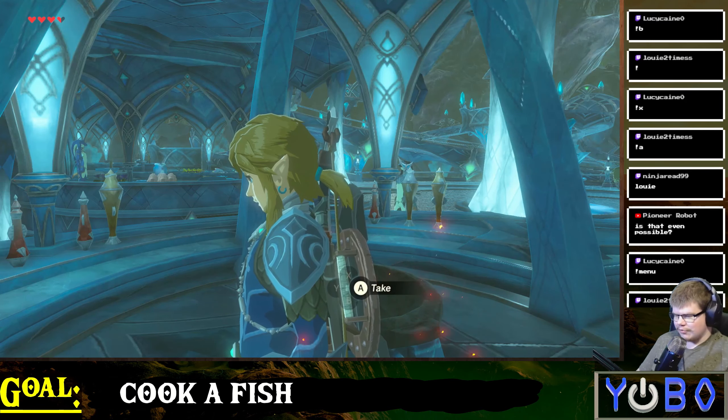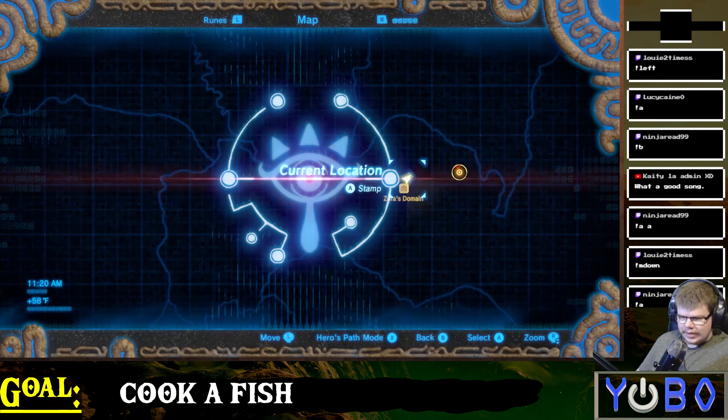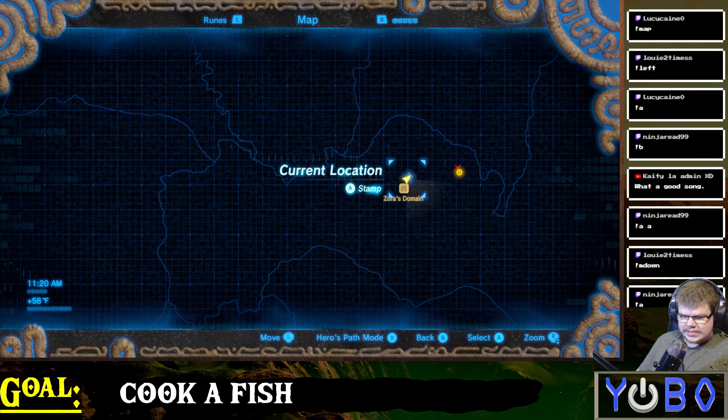We're going to eat one rush room. We are currently trying to cook one fish, and so far we've managed to eat one rush room. We're walking into a wall, opening up the map now. It's an interesting strategy.